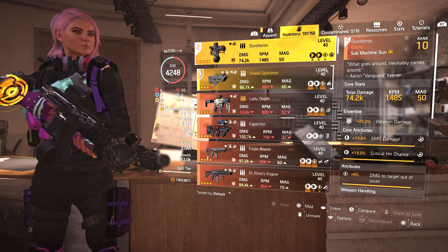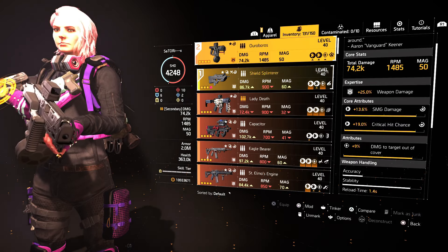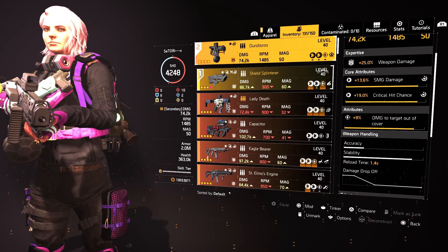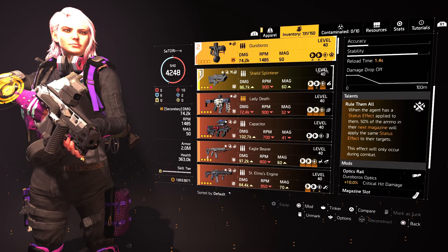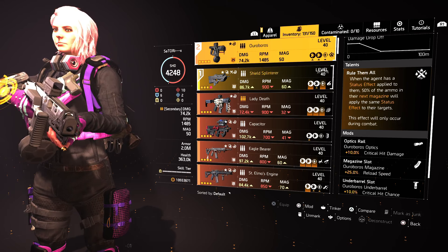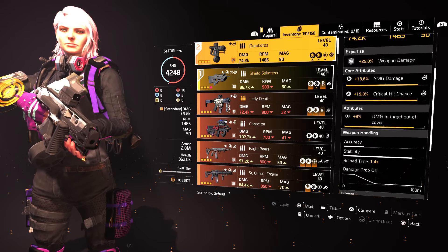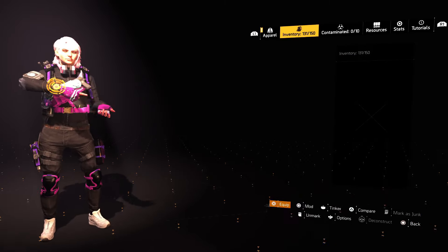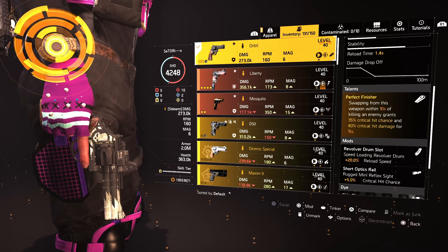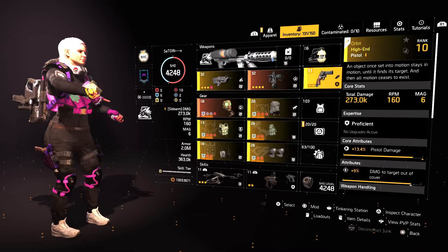For the secondary, you may use whatever you like, but I'm currently using the exotic SMG, the Ouroboros, maxed out at 25 expertise, which gives a 25% weapon damage bonus, 13.6% SMG damage, 19% critical hit chance, and 9% damage to target out of cover. This weapon comes with the talent Rule Them All — when you have a status effect applied to you, 50% of the ammo in your magazine will apply the same status effect to your target, but this effect may only occur while in combat. For the sidearm, I'm using the Orbit, which comes with the native talent Perfect Finisher. Swapping from this weapon within 10 seconds of killing an enemy grants 35% critical hit chance and 40% critical hit damage for 15 seconds.